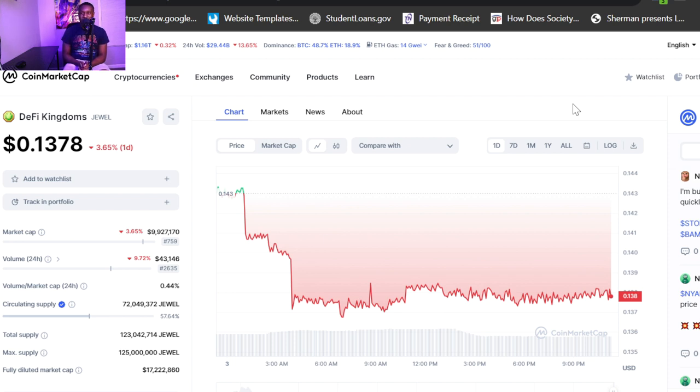JEWEL price is very, very cheap right now. We see it at 13 cents, down 3% on the day, and a lot of naysayers are saying JEWEL is tanking, but I just look at it as another way to get in and lower your dollar cost average. I always say dollar cost averaging is your best friend over time.